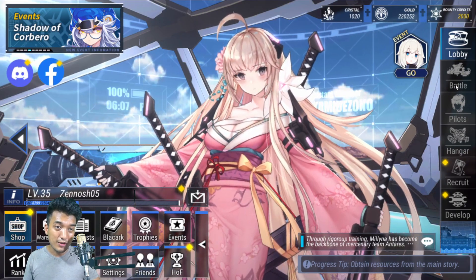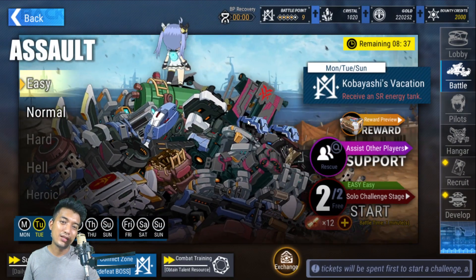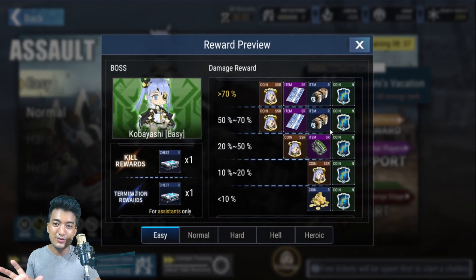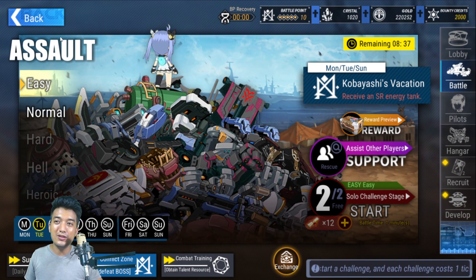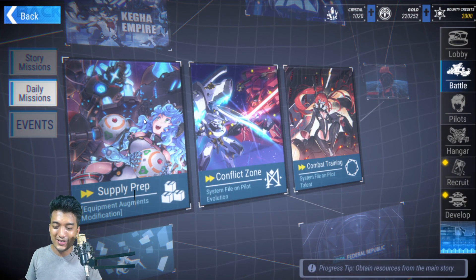Another farming method is the Conflict Zone in daily missions. This content doesn't have a really high chance of giving you the costume mix suit — it's a very low chance. All you need to do is clear the corners and you'll receive a chest, and from that chest there's a very low chance of getting a costume mix suit. It's definitely beneficial in the long run, but don't put big expectations on it short term — it can be a little disappointing.